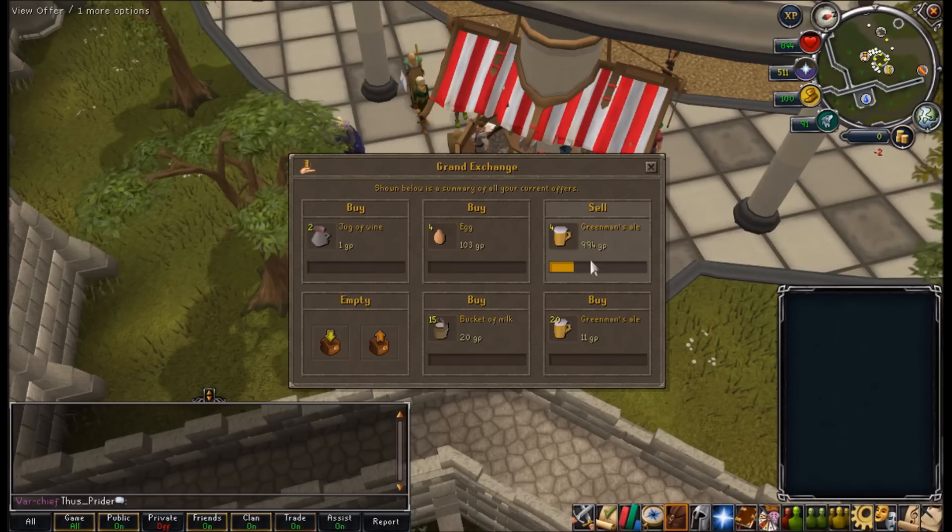The Green Man's Ales are already selling for the scam price, so that definitely makes quite a bit of money. I'm still going to try and buy more at 11gp because I'm feeling tight about the budget.